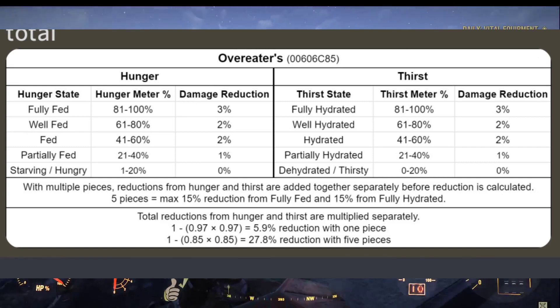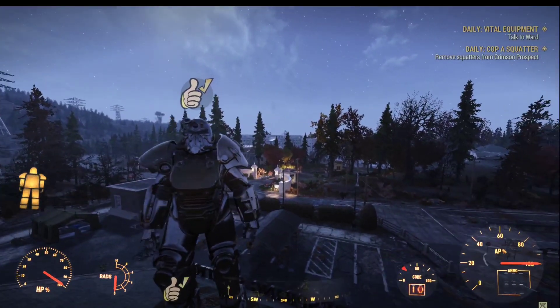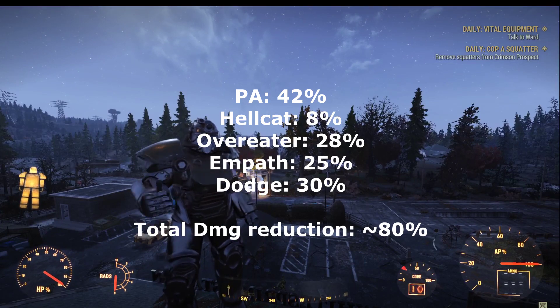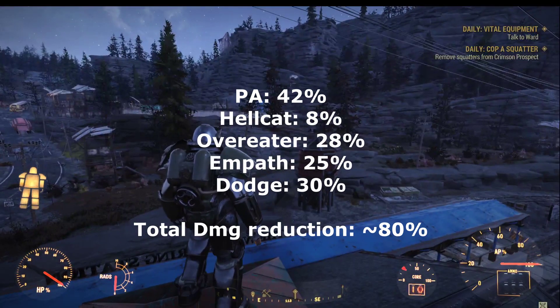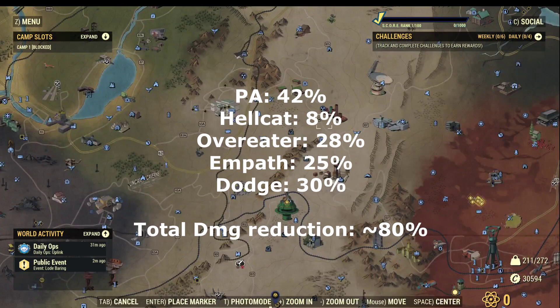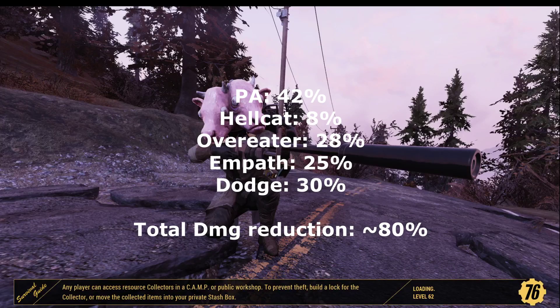With this full set of Overeater power armor, I have 42% damage reduction as default for any full set of power armor, plus 8% ballistic damage reduction from the Hellcat bonus, and Overeater provides another 28% damage reduction on top of that. The mutation Empath gives me another 25% damage reduction when in a team, and the perk Dodgy gives me another 30% damage reduction. In total, I get 80% damage reduction when in this power armor.